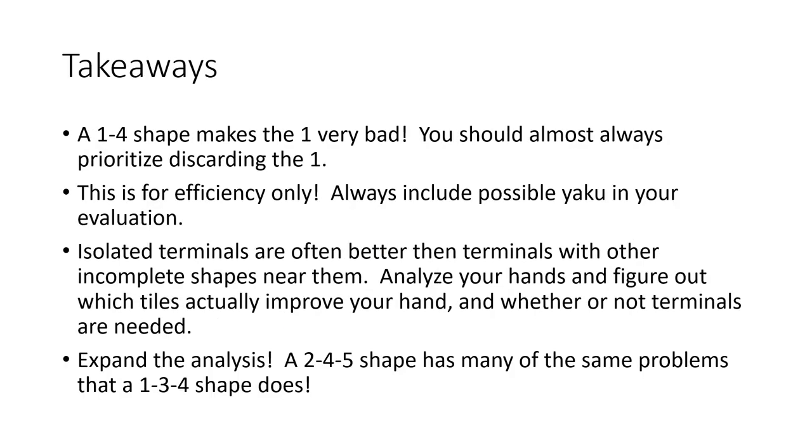So what are the takeaways from this? Overall, a 1-4 shape makes the 1 very bad. Unless you're going for specific yaku, you should almost always prioritize discarding the 1. This is for efficiency only, though — if you're looking at yaku, then sometimes it can make sense to hold onto those terminal tiles. Isolated terminals are better than terminals with other incomplete shapes near them in a lot of cases. Analyze your hands and figure out exactly which tiles actually improve your hand, and whether or not the terminals are needed. And lastly, expand this analysis to even more than just terminals — a 2-4-5 shape has a lot of the same problems that a 1-3-4 shape does, and a lot of times it can make sense to cut the 2 as well.